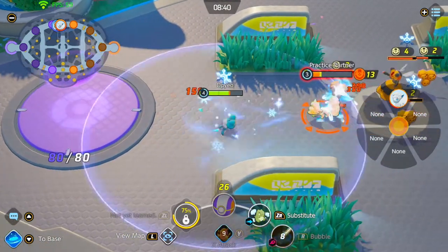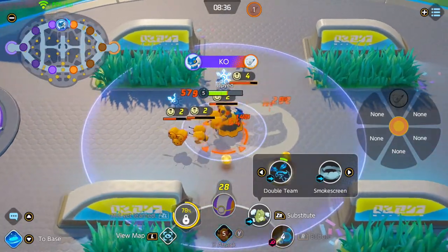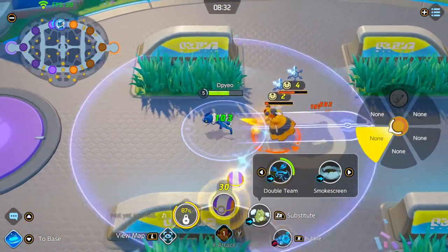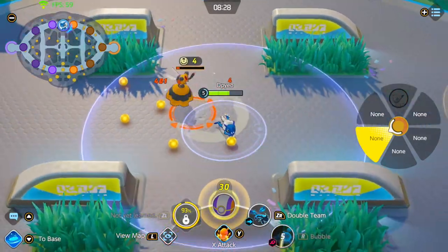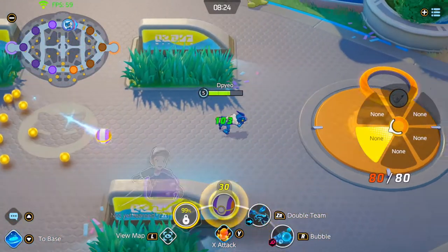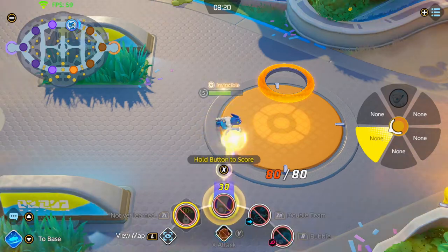Make sure you always get the Vespiquen and Combee — they will give you a lot of EXP. Then I just destroyed the Alolan Vulpix and got the Combee. Make sure to prioritize yourself for Combee and Vespiquen because they give a lot of EXP. And after that, if no one's there, just score right away.